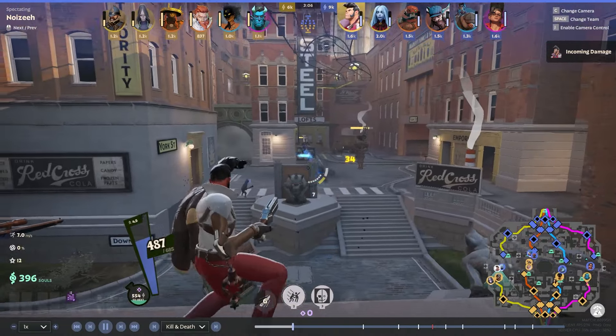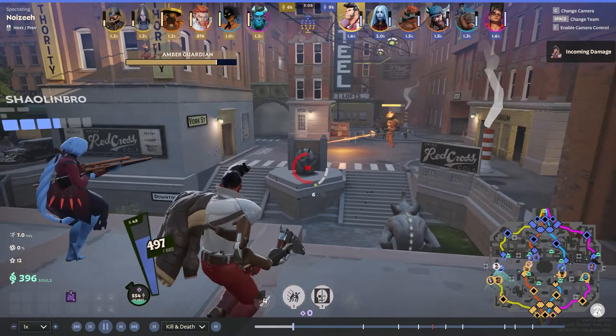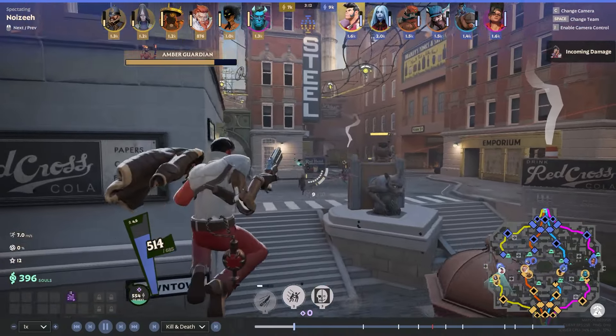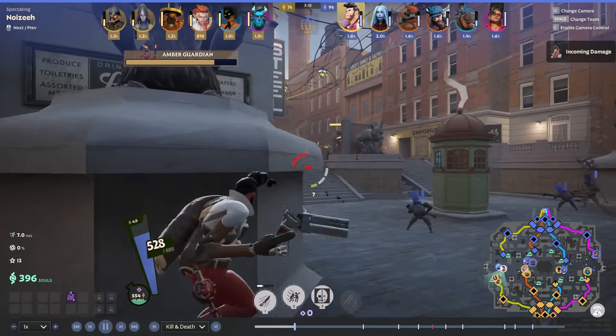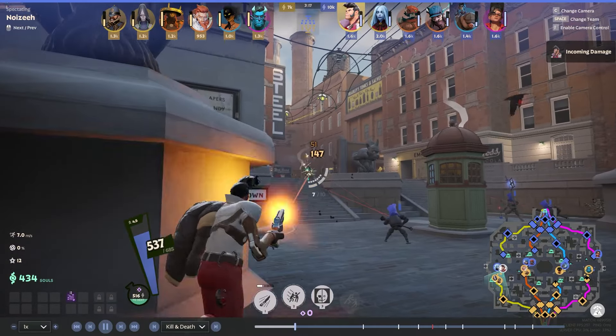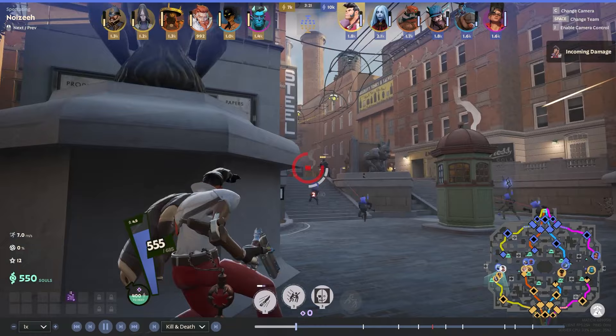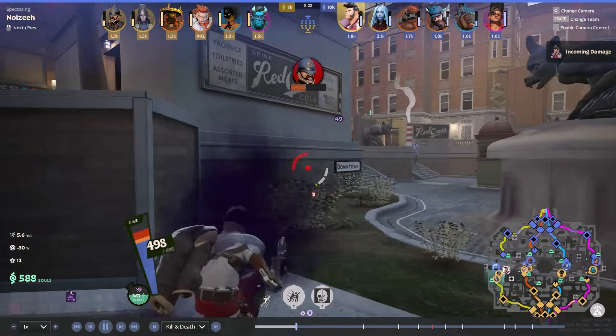If the lane is harder, then you can always go the green items — extra regen, extra health. You can even buy a healing rite if you feel like you need to. But if you do end up in a lane like this where you manage to secure two kills early on and get a massive lead, you can just rush Suppressor and take the lane from there.